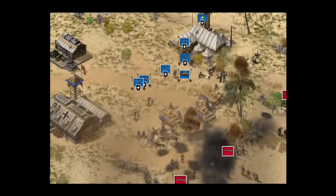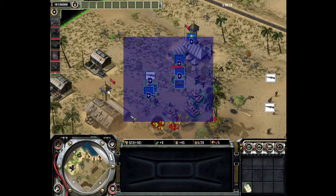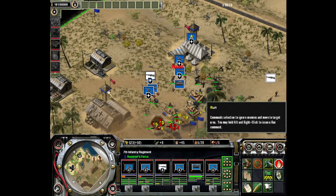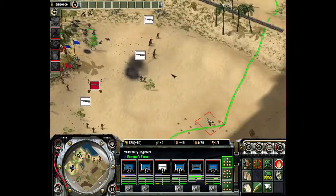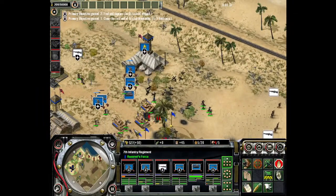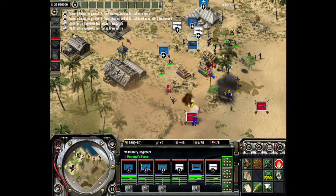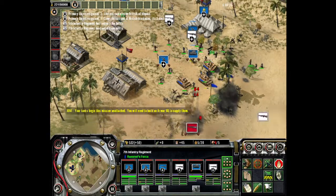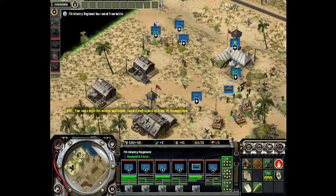Thanks for the emotional speech, announcer man. I don't even know your name, I don't want to know your name. Anyway, welcome back everyone to yet another episode of Axis and Allies. In this episode we're doing the Battle of El Alamein — not sure which one though, because there were two, maybe three. I don't remember anymore, there was a number and they end up doing something.